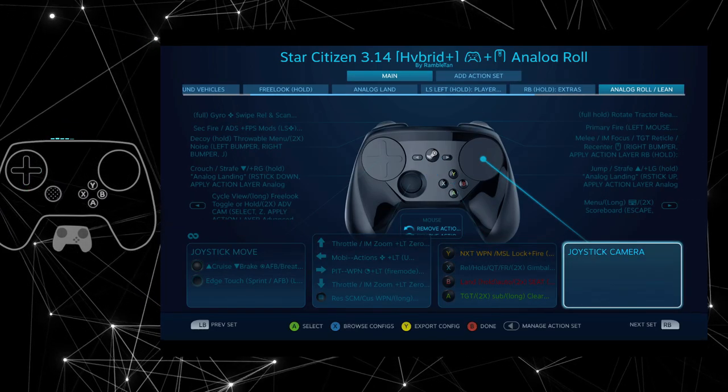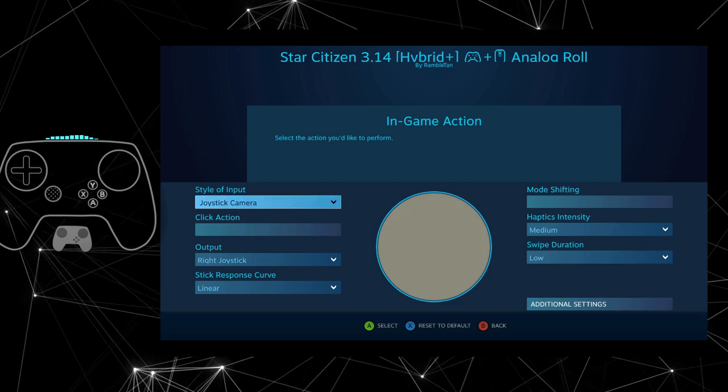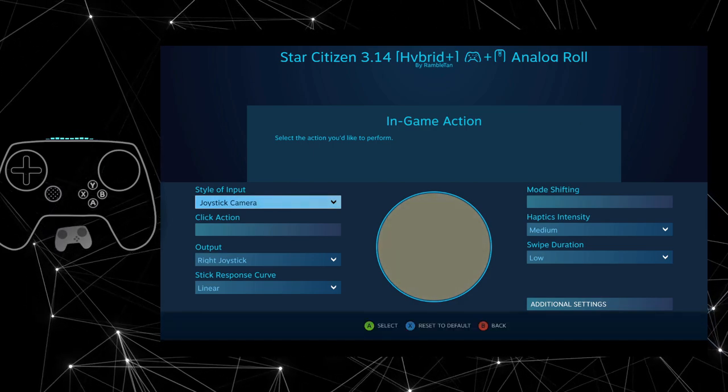Then I made the right pad a joystick camera. The good thing about joystick camera is it has adaptive centering — so wherever my thumb is will be the center. That is exactly what I wanted.